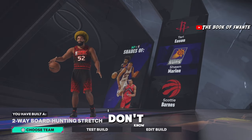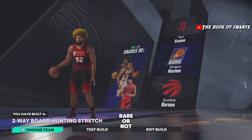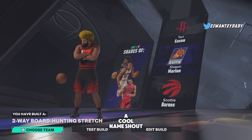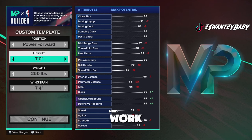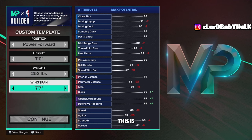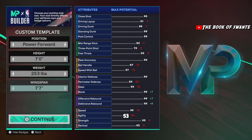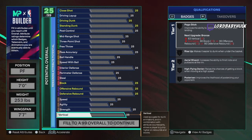That's the first build — shout out to Zach. The build name is 'Two-Way Board Hunting Stretch' — I think that's a cool name, I don't think I've ever seen that. Now this second build took a little bit of mind work to figure out the sauce. You're gonna have to pay attention — seven foot, 253 pounds, 77 wingspan.